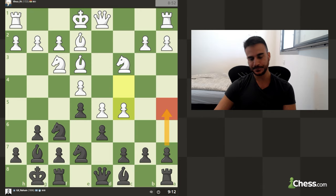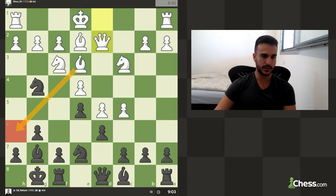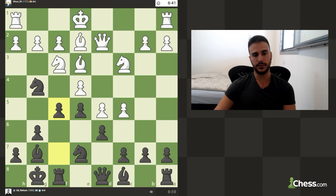Playing f5 in this position is good. But maybe not now because he already plays c5, so let's go with the original plan. Notice that this exchange doesn't really need to bother you because this knight is already guarding this square.